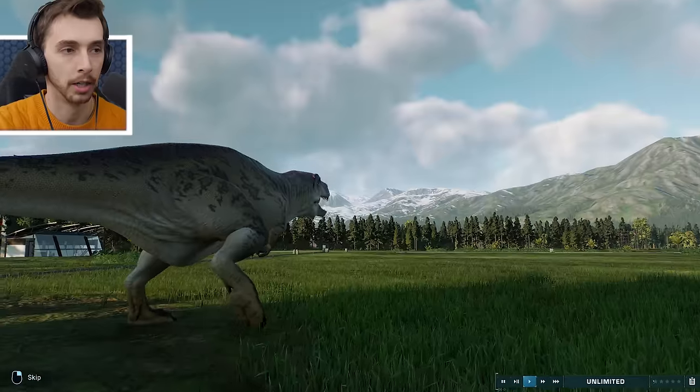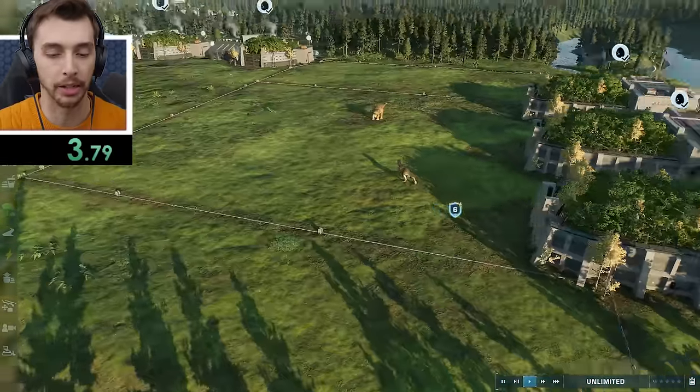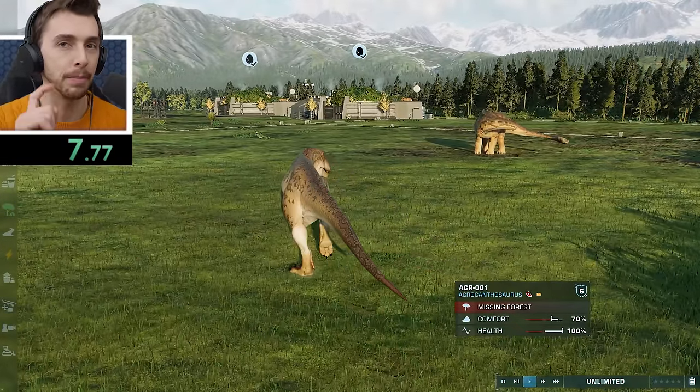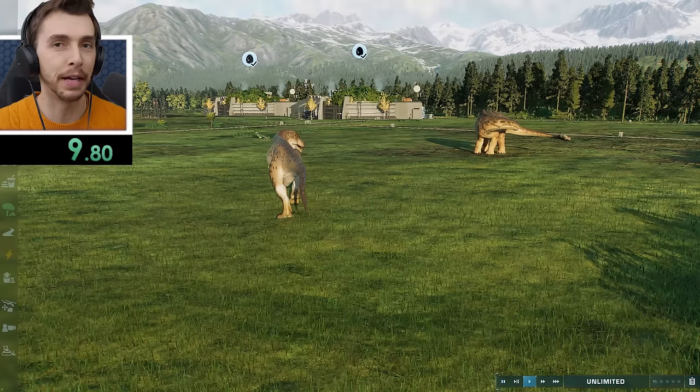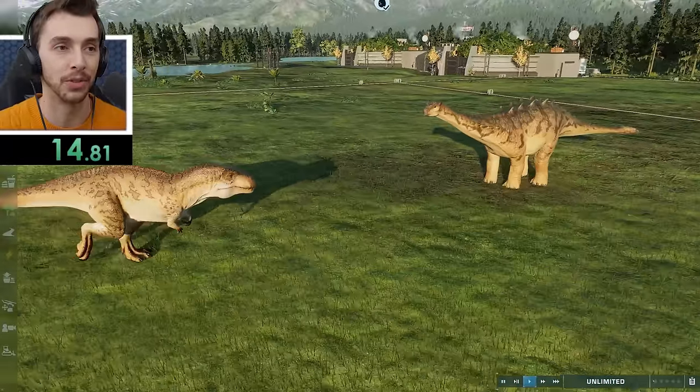Let's release our first combatant, Acrocanthosaurus. Once the animation stops, when it does its roar and we zoom out, that's when the timer will start. So there we go — lovely. One second, two seconds. How quickly will Acrocanthosaurus attack? I have made sure, before, with a failed attempt that involved the trees, that Acrocanthosaurus does in fact attack it.